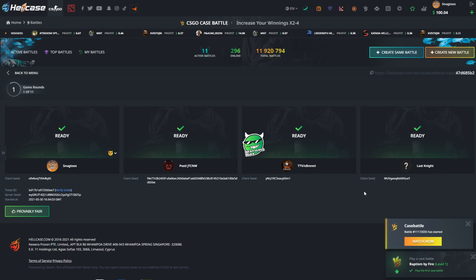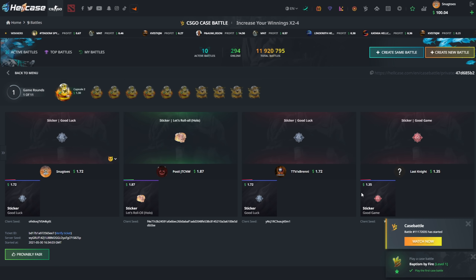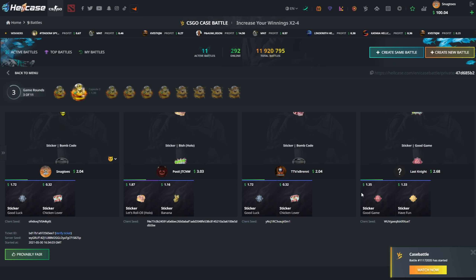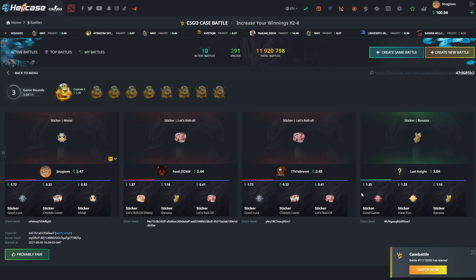Let's take a look at the case battles. Joining my man Mr. Breni, Posty, and Last Night with a lot of Capsule Twos. The best item out of this one, as far as I remember, is the Crown Foil — it would be completely mesmerizing if we could pull that. The potential is definitely there.